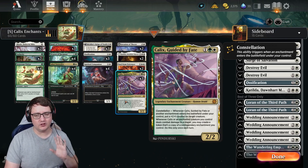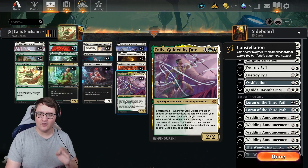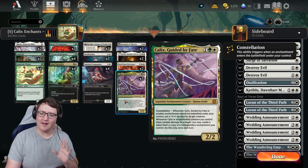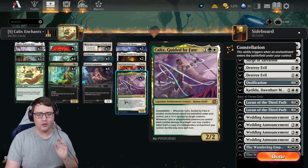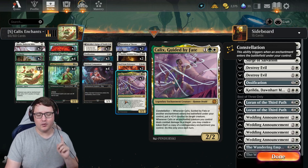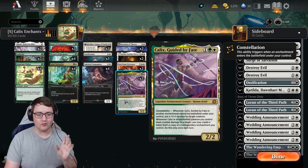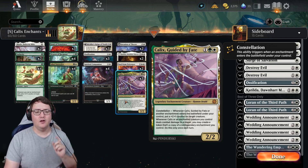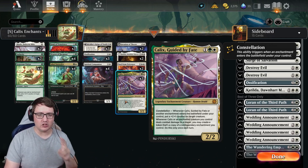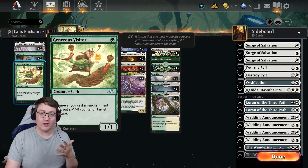A three-mana 2/2, which looking at initially maybe not as impressive, but what is big here is Constellation. When Kalyx Guided by Fate or another enchantment enters the battlefield under your control, put a plus-one/plus-one counter on target creature — not just enchantment creature. That line says enchantment.